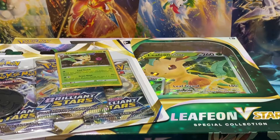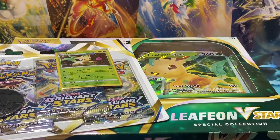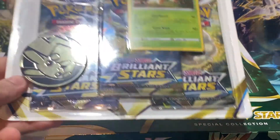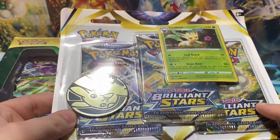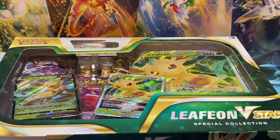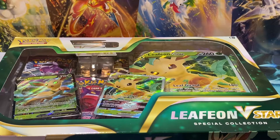Welcome to the channel, YouTube. My name's Chance. The channel is ChanceBishopsBreaks, and today we have ourselves a Leafeon V-Star Special Collection Box opening, as well as a Leafeon Blister Pack opening. So three packs of Brilliant Stars, some other sort of packs with the promos in the V-Star Collection Box. I'm assuming there's maybe one V-Star Pack or Brilliant Stars Pack in there. But let's get opening these, right? Let's get a cutaway real quick to open up these packages.